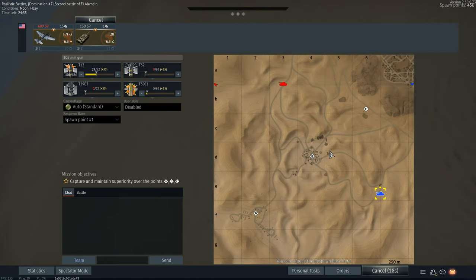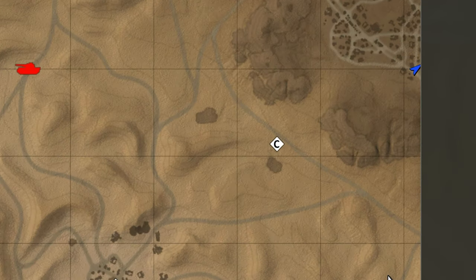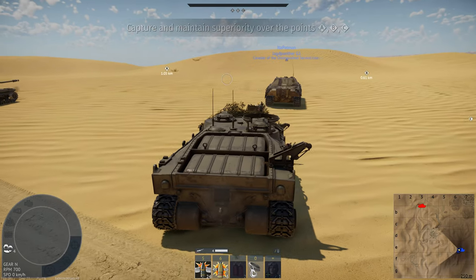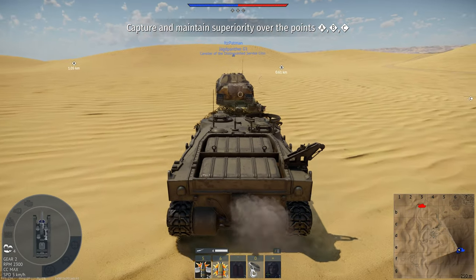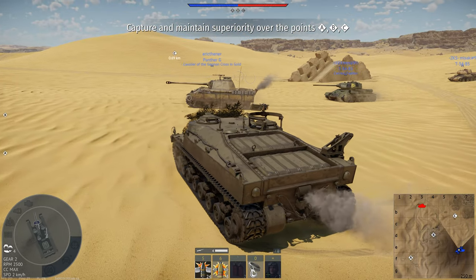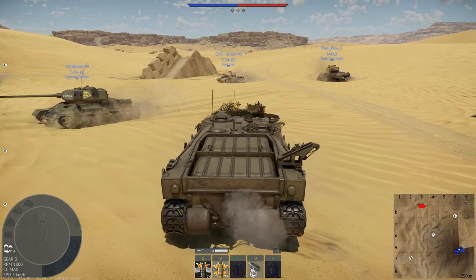It's kind of an interesting map. This tank isn't really built for this, but I'm going to head over to C and see if I can camp up there. With this tank, you need to choose where you go, because you aren't leaving that objective once you get to it. Your top speed is like 18 kilometers an hour. A is too hilly, B is in a hole essentially — I'd get shot from everywhere. C is the only place I see myself standing a chance.